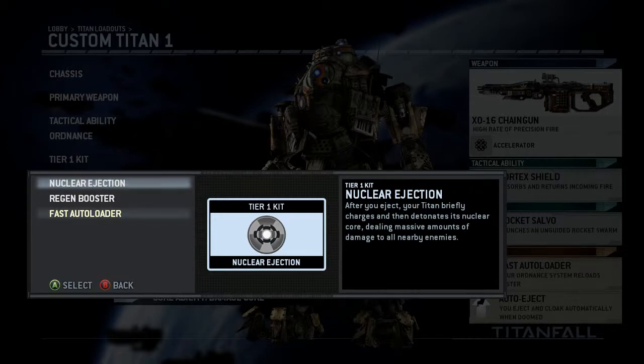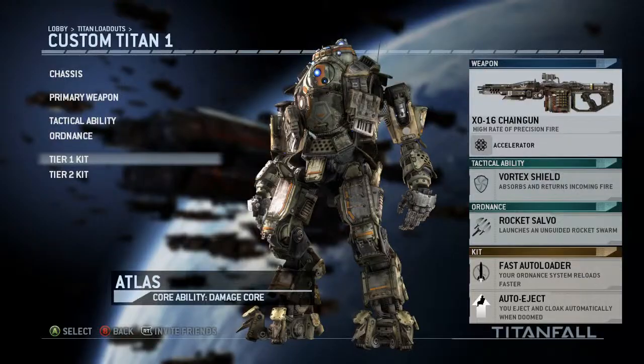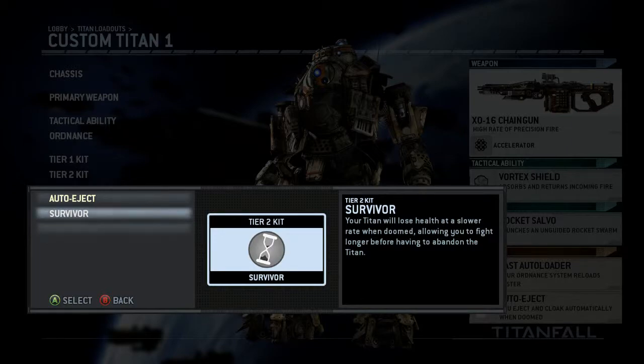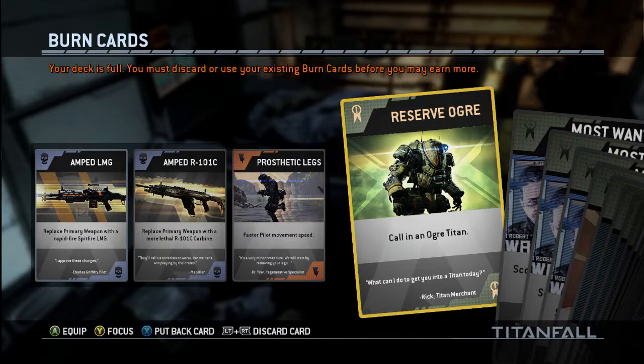Nuclear ejection basically triggers a nuke effect when you eject from your titan. Regen makes your titan's body shield regenerate faster than usual. Faster autoloader makes your titan's ordnance recharge faster. In tier two, auto-eject automatically ejects you when your titan is about to blow up. Survivor makes your titan lose health at a slower rate when doomed, giving you more time to eject. You can have three different titan classes.